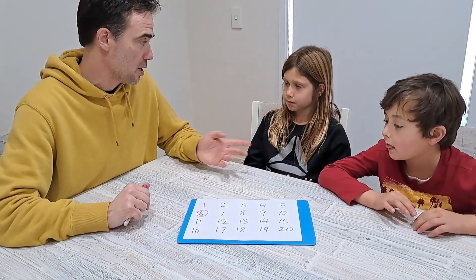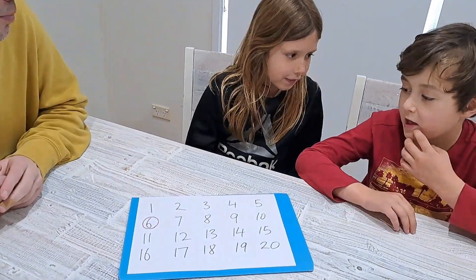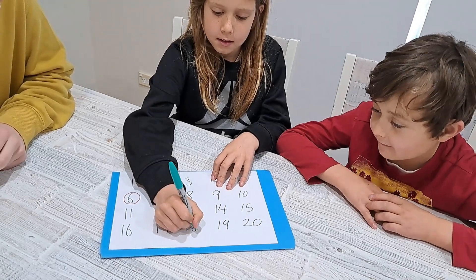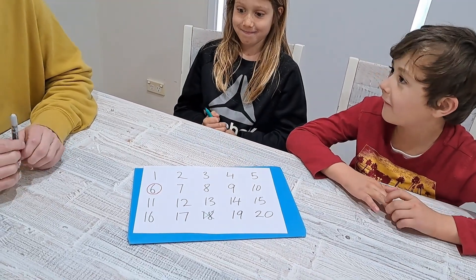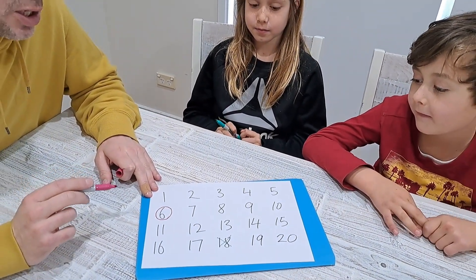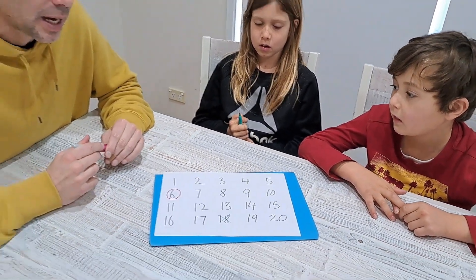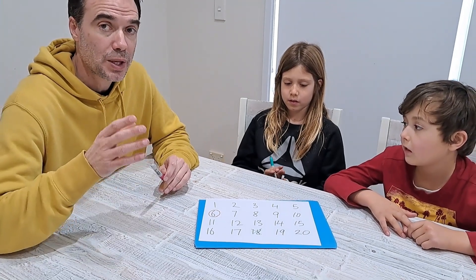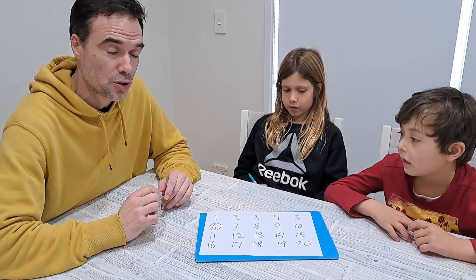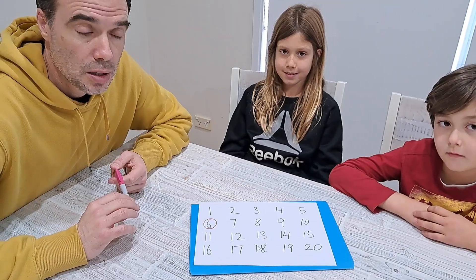So one, three, and two are factors of 6 — obviously 6 is already taken. We're going to play upside down so the camera can see. The boys choose 18. Now I should explain the last part of the game: the winner is the last person to circle a number. When you reach a point where there's no number you can circle, the other team wins.